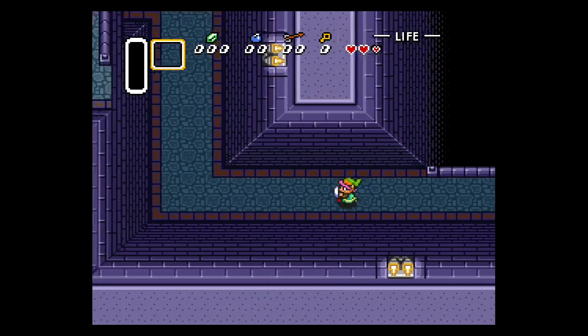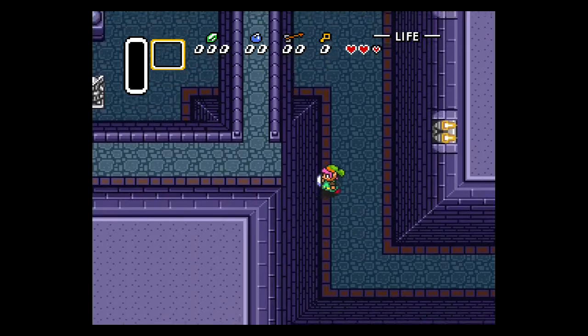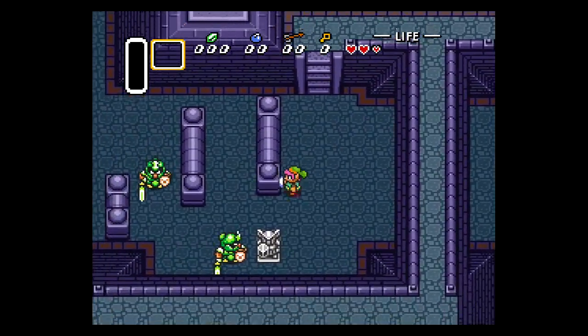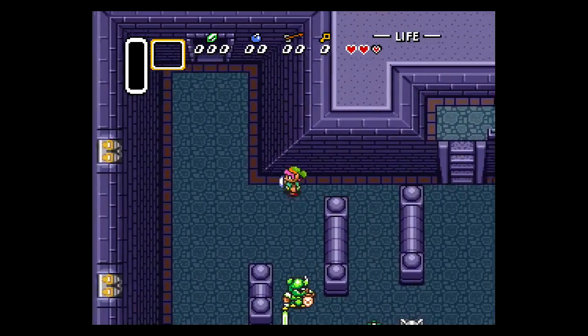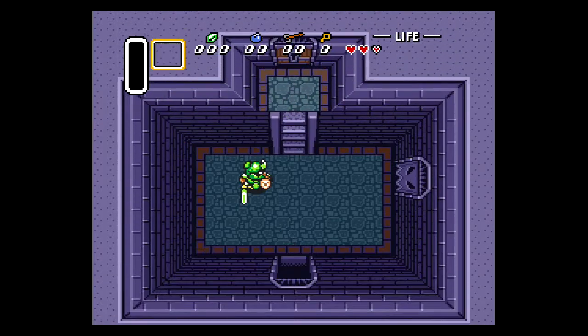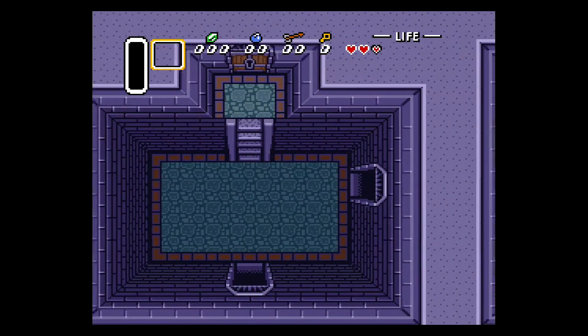We need to avoid these pits here. I'm going to do a little trick in this room that can help you out. There are two green guards, but if you wait for a second and then come all the way up north to the barrier, the guards will be all the way south and you can just walk around them so they don't notice you. In this room I draw my sword, do a spin attack, and green guards die in one sword spin.